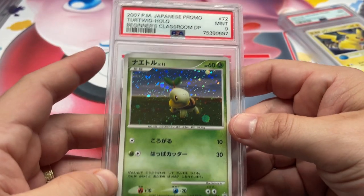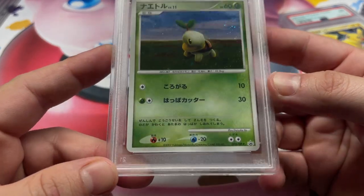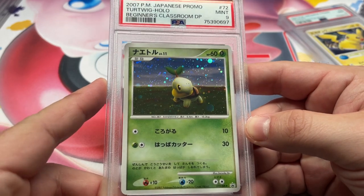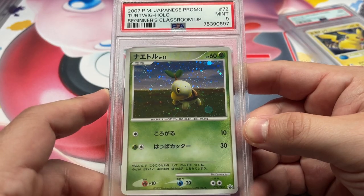Meiji promo Palkia, 9. This is a cool one — this promo you don't see too often. It's the Beginner's Classroom promo, number 072. Pretty rare promos overall. Got the 9 on this one — it's off-center, it's what it deserved. But you don't see them too often — there's obviously Turtwig, Chimchar, and Piplup.